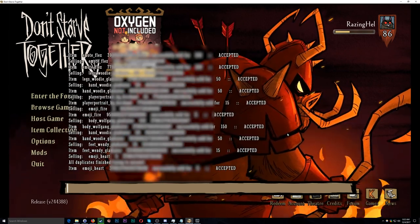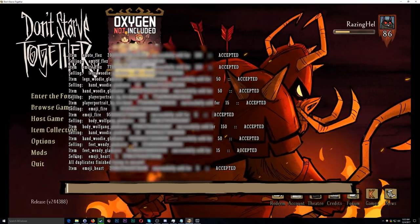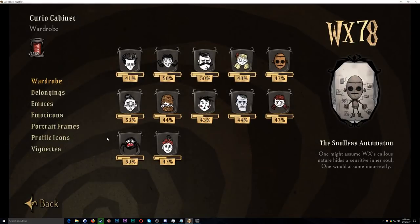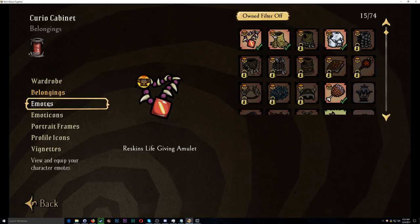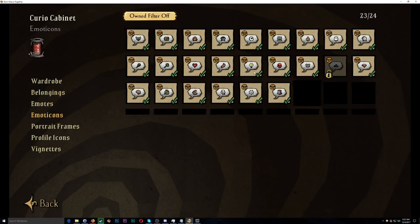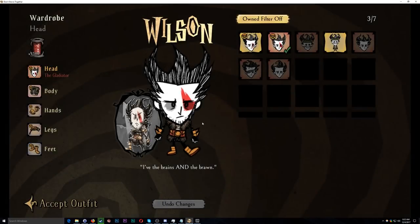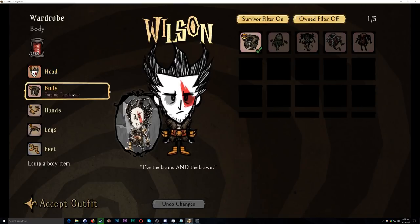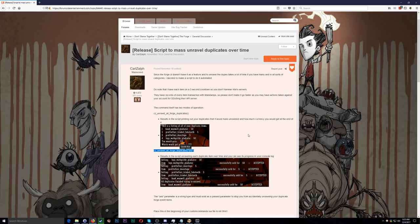Here we are at the end of it — it says "all duplicates finished trying to unravel." Let's check our item collection to see how well it did. In our belongings — yep, it didn't sell any of the things I previously owned. Emotes — sold all my duplicate emoticons, very nice. Same thing with portrait frames, profile icons, and the actual skins themselves. As you can see, it didn't sell anything I didn't want it to sell, got rid of all those duplicates. You can also see the number of spools I currently have: 9,380.